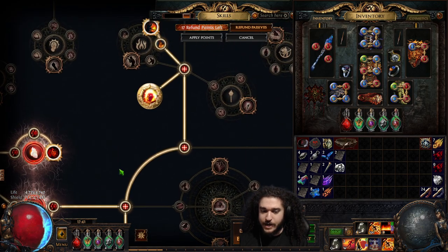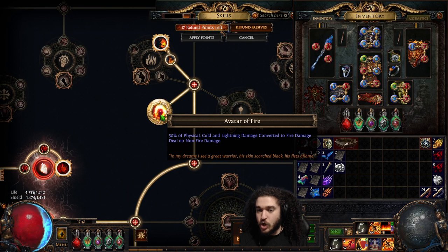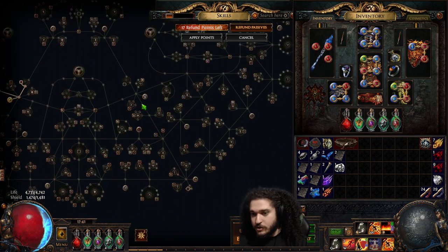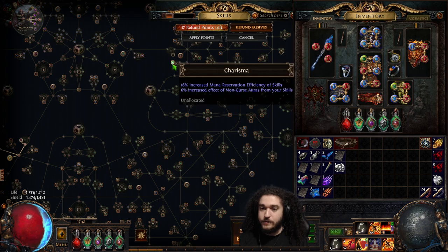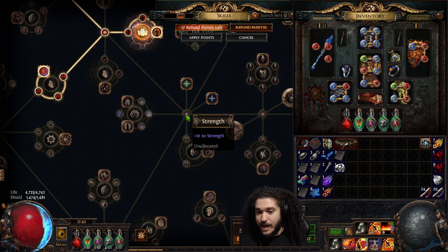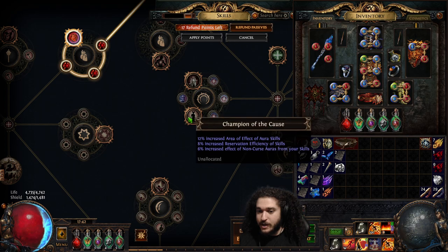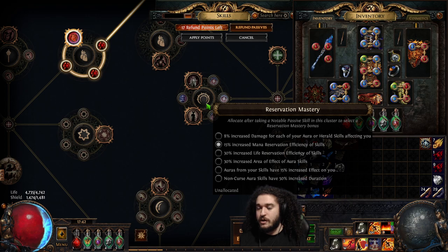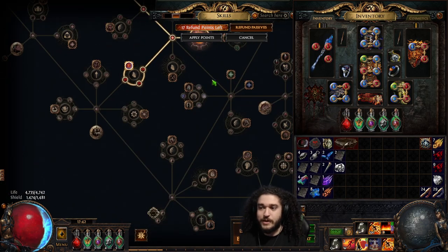With the remaining points I came over here to grab Avatar of Fire. Since I was so close, I picked up Arsonist for two points. And I anointed Charisma. Now, if you don't have a really lucky amulet like this or a helmet enchant with Malevolence reservation, Determination could be okay. You can also come down here and spec into the aura setup, which should give you enough reservation. You can also take the 15% increased effect for your Determination, and you'll have a ton of armor if you come down here.